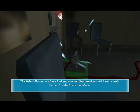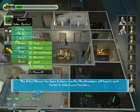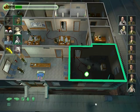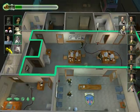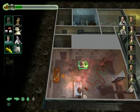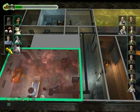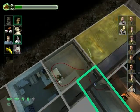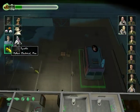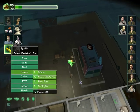The astral alarm has been broken. Now the Ghostbreakers will have to work harder to detect your haunters. The blue ward is also down. Now we've got to get in here, but both its generator and this are inside. Anyone who remembers the trick we pulled off with the Unusual Suspects might have an idea, because it's a cold area and generators can overheat.